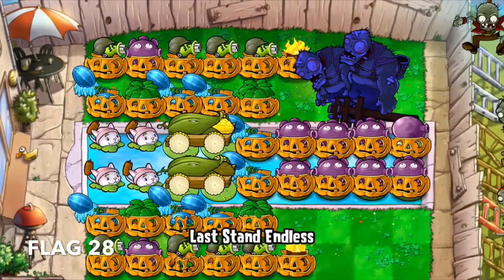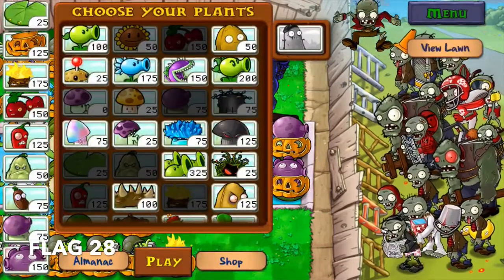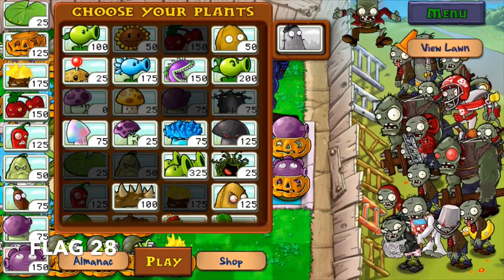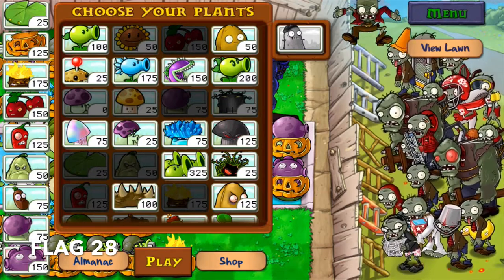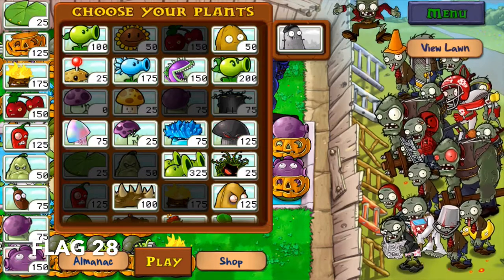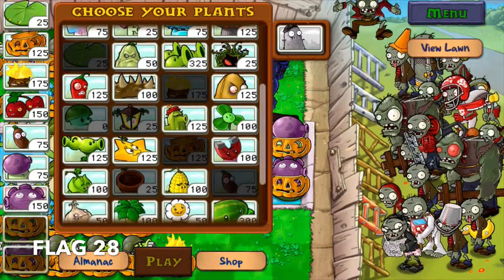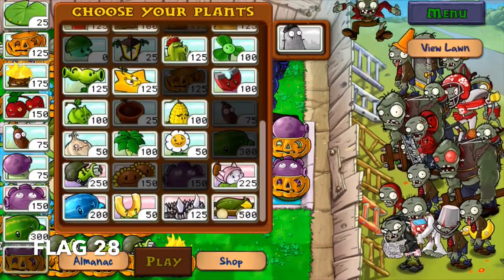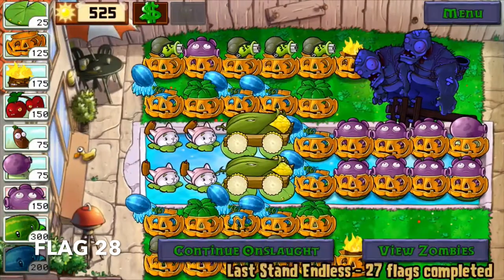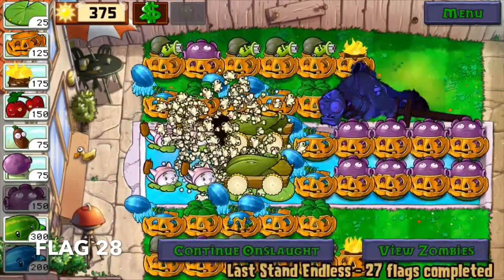Flag 28 is when I deviated from the original design. Next to the torchwoods are supposed to be gold magnets — I don't mind picking up coins when most of the setup is on autopilot — but more importantly those two slots could be filled by something more useful. Since they're on an ice lane, I can't think of a better plan than the winter melon, of course. My fire lane would have four gatling peas and my ice lane would have four winter melons. Balance.